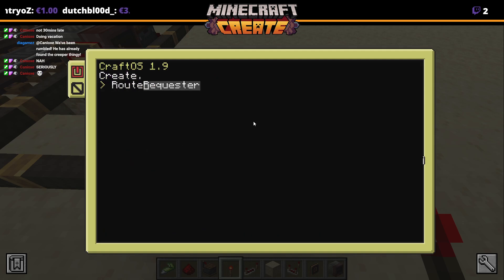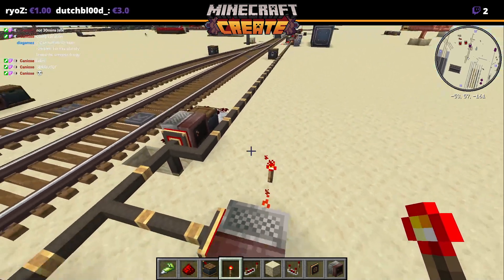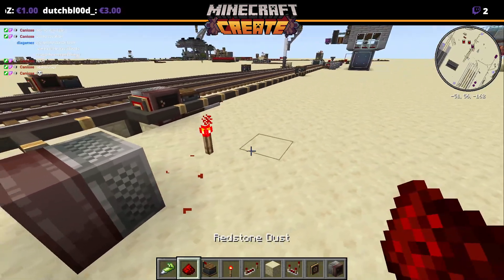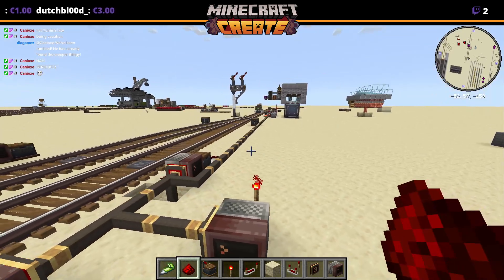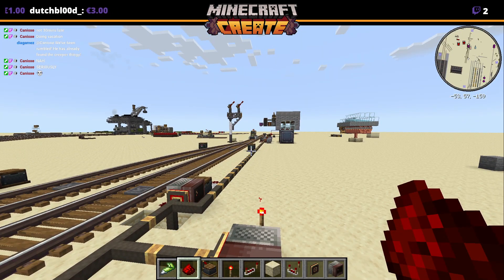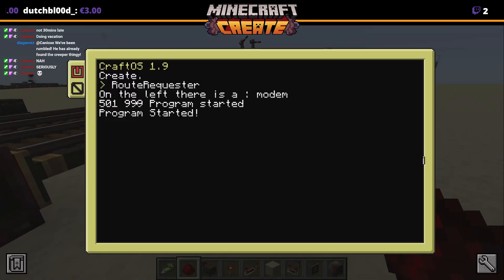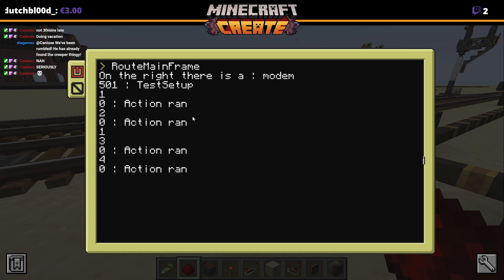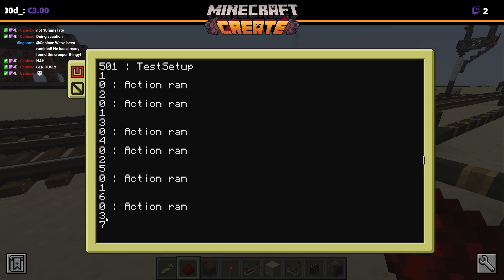Right now it has no tasks, so if we do root we see nothing happening. As soon as I re-power the redstone signal, we see it will actually move the train — it will start up. This has sent the request to the main PC. It's now running all of the actions. You see it arriving at the station — this is the action list ID and then the PC ID.